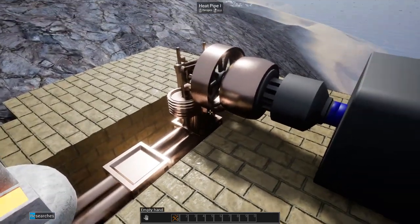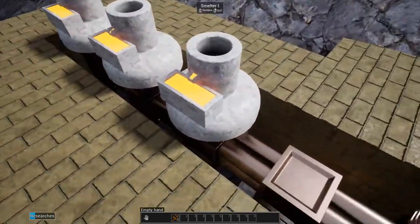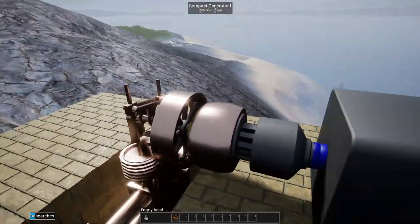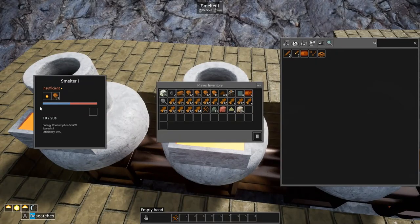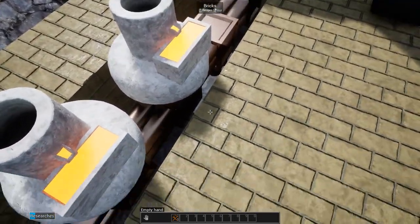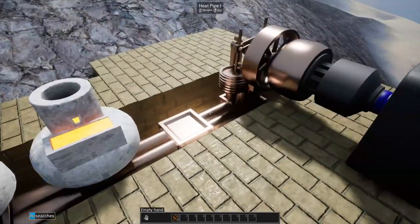Start researching. Now this is where efficiency comes in. This furnace is generating 5.5 kilowatts off of one log — or 5.5 kilowatts of heat energy. The smelters are using 5.5, so I basically need a one-to-one ratio on this scale. But if I upgrade that or add a different fuel — for instance, coal — coal will actually produce more.